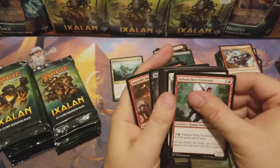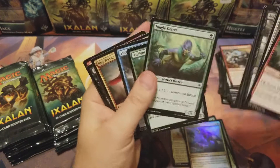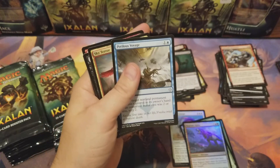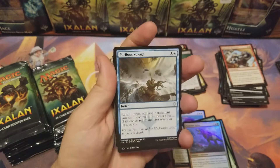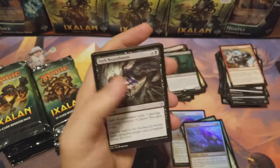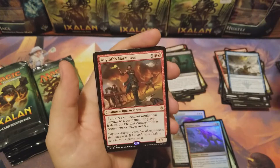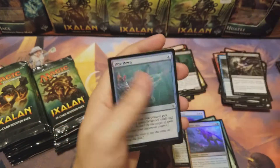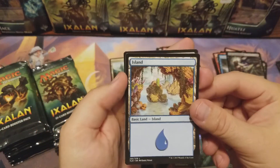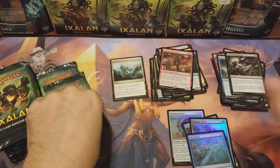Got another foil! Perilous Voyage, Sky Terror, Dark Nourishment, and Angrath's Marauders — and Dive Down. Freaking beautiful, freaking beautiful!